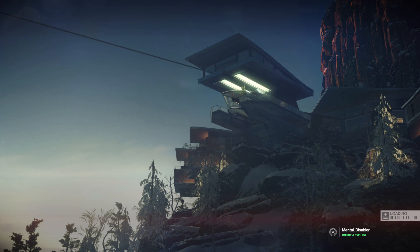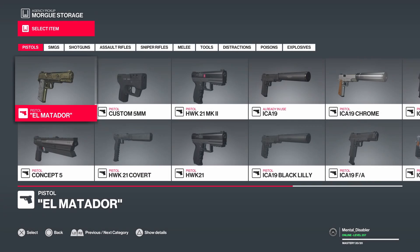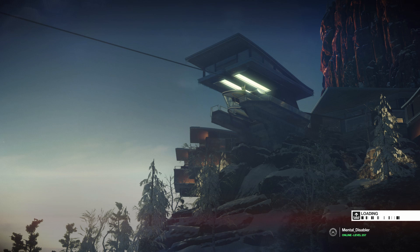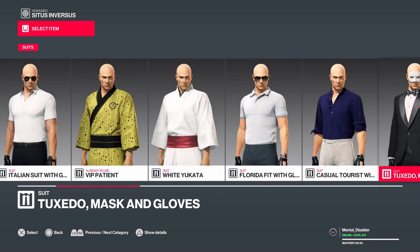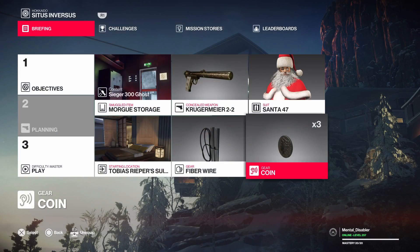Good morning ladies and gentlemen, welcome to another Hitman 2 legacy run in Hokkaido, sponsored by Rageworks.net. This video puts Santa in his element as he blesses Eric Soders with the Kiss of Death. Santa also completes the classics for season one. Full details of my loadout are in the description, so in a moment we'll get this operation started. Enjoy.